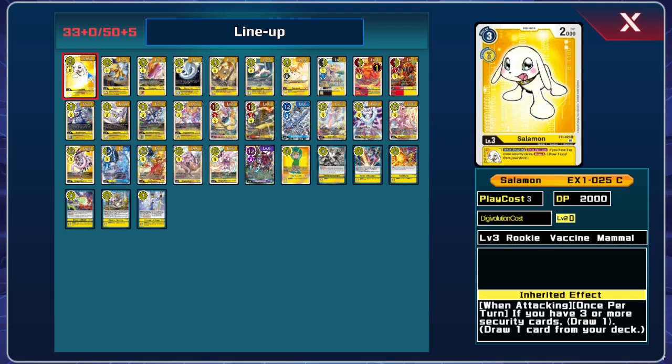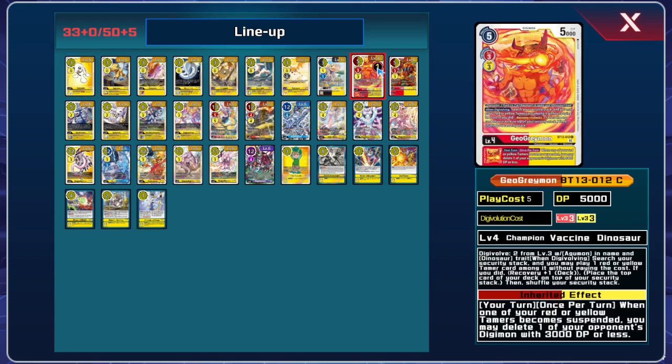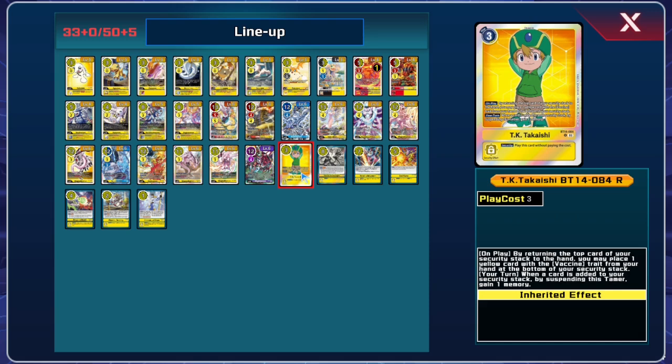Salamon is a priority because it's very easy to trigger and draw an extra card to help find your pieces. You can run Geogreymon if you really want to, but we only tend to run PK as our solo tamer, so it really depends on your particular ratios.